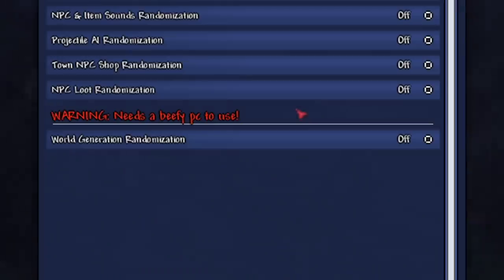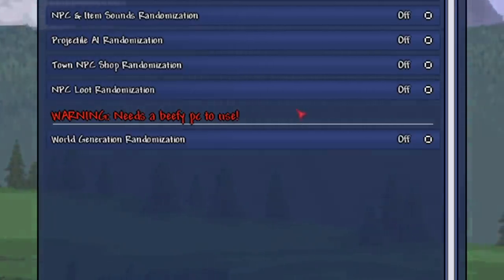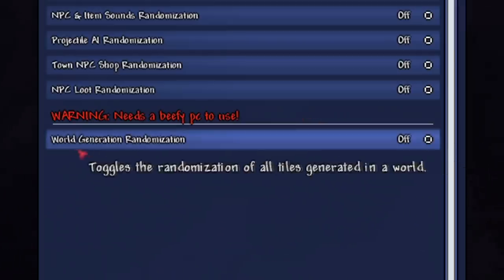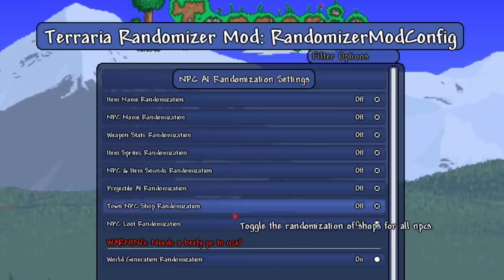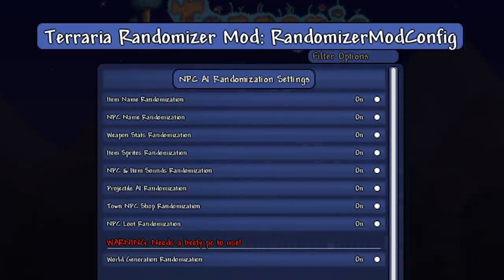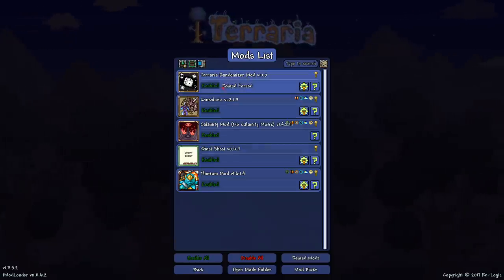Check out my build in the channel description — not the description of this video, the channel description, because people in the other video were like 'you forgot to put it in the description.' We're gonna enable all of this including the world generation randomization, which toggles the randomization of tiles generated in a world.